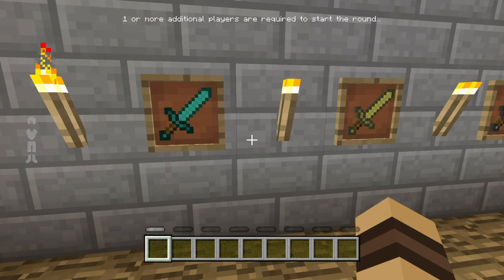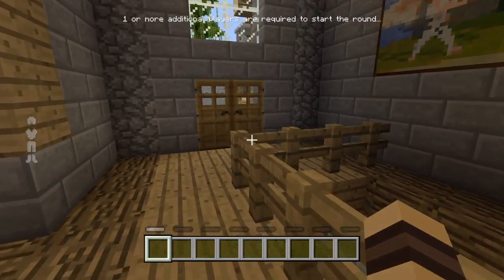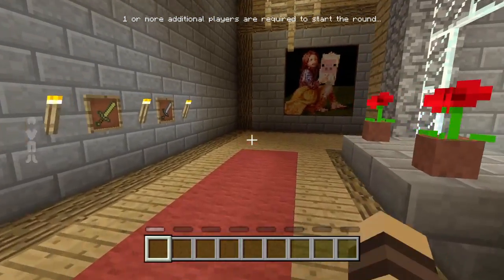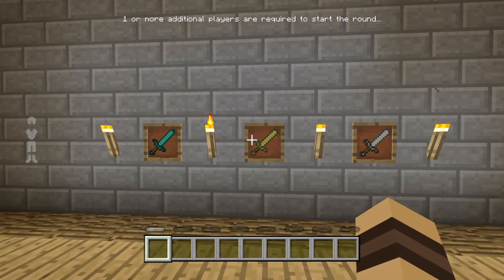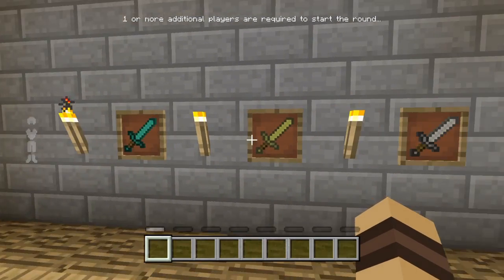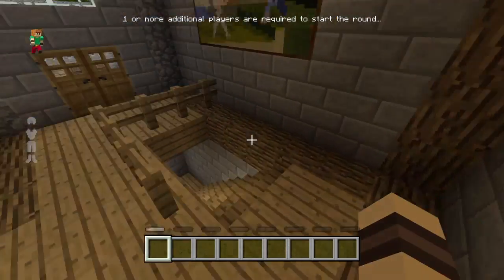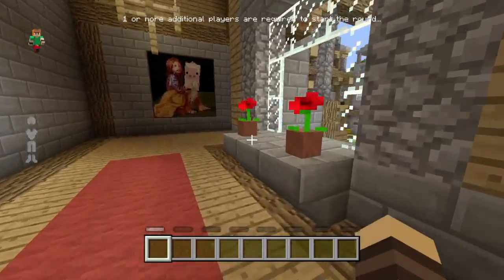Hey guys, what's going on, Evan from Non-Stop Skills here, back with another video. As you might have seen by the title, Battle Mold easter eggs. I actually found this out myself because there are kind of secret hidden features on this map. We're gonna be trying to see what they are, and it actually has to do with these swords. I have a mysterious feeling that it connects to this.